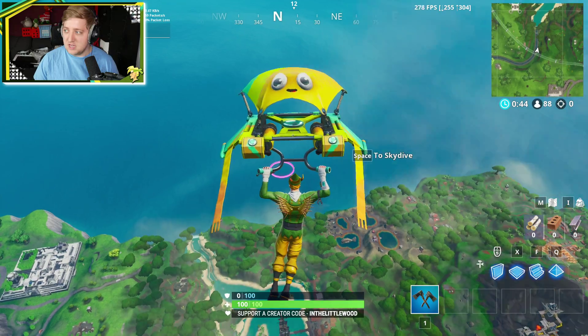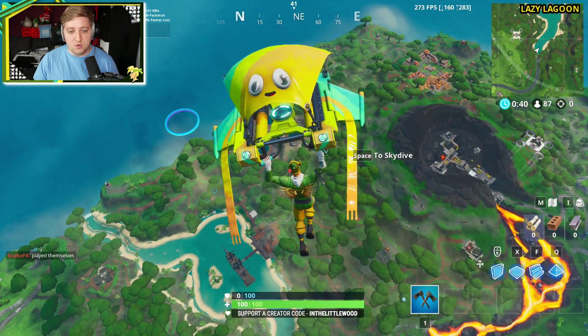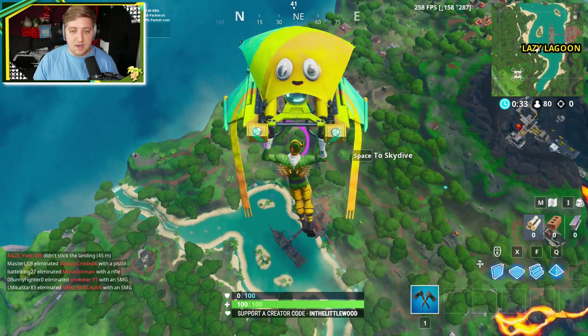So okay, let's see what we can do. Slowly going to get over here. I equip the Vibrant Contrail. If you're trying to find a particular contrail as well, by the way, remember everything in your locker is in alphabetical order. So that should help you out with things.